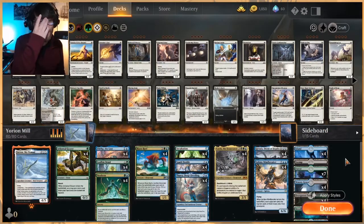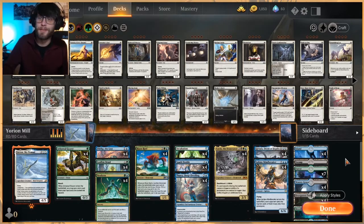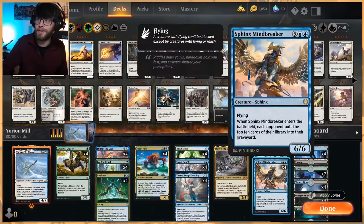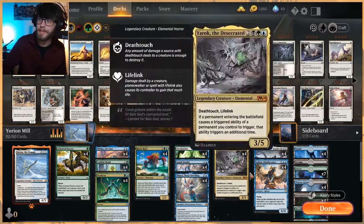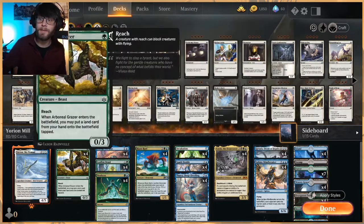Welcome to another gameplay video. Today we're trying something a little strange — it's a Yorian deck but it's actually a Garuda deck. The idea is we're going to be milling ourselves, getting the Sphinx Mindbreaker on the battlefield in tandem with things like Yarok, which are going to copy it, and Thassa, which will let us double up on the triggers, and then mill out our opponent. It's a bit of a long shot but it tested really well and it's actually really really fun.